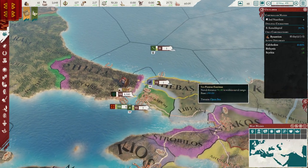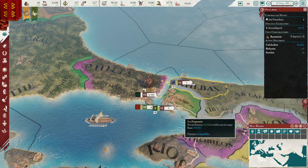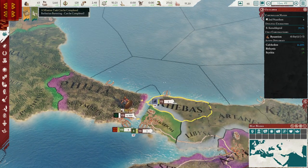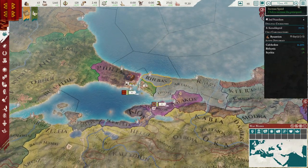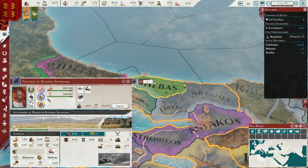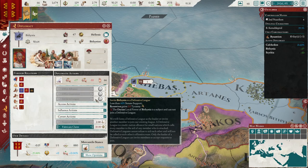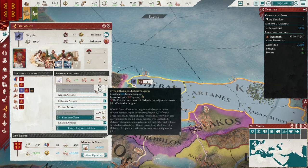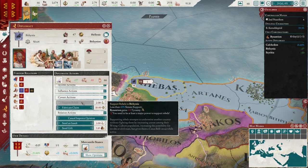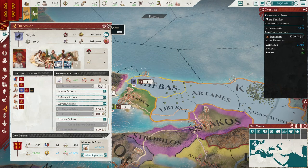We have this nice little thing here — I'll turn off the event notifications so they don't block too much of the screen. Basically we're doing a bit of a waiting game. We can speed up a bit. Right now we're just waiting for the fabrication of the claim on Chalkedon, which will play out later, and for Bithynia to break off. We are improving our relations with them — maybe we'll send a little gift and then launch our action to try to buy out things.